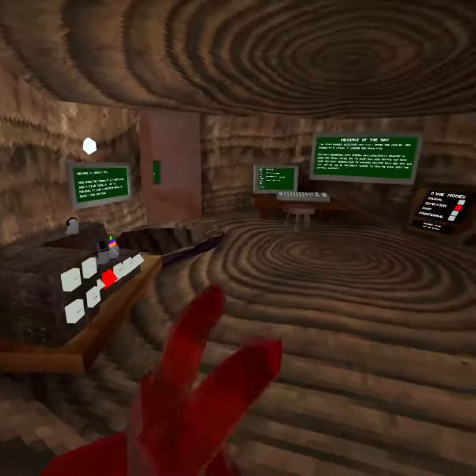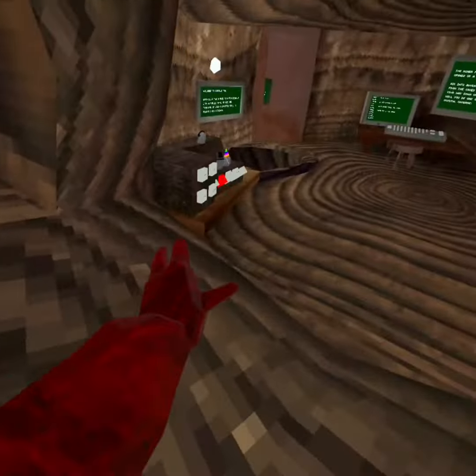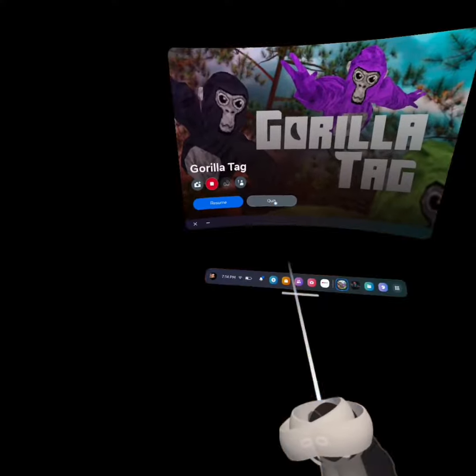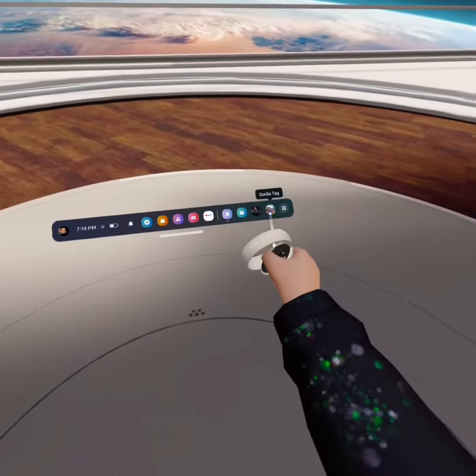This is how you can swap your hats in Gorilla Tag without clicking the buttons. What you want to do is quit the game, so you should be in your thing and now you proceed.